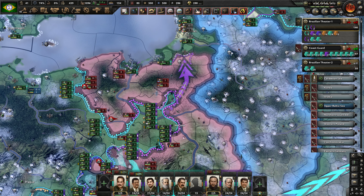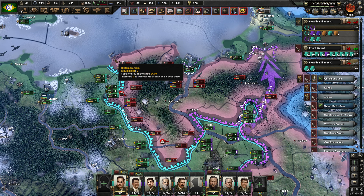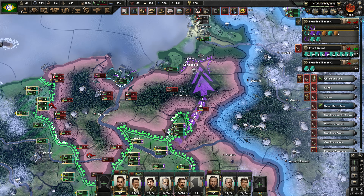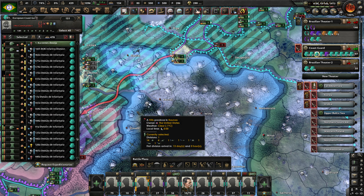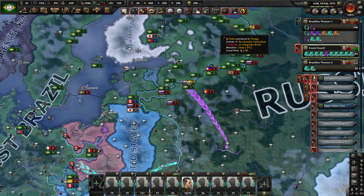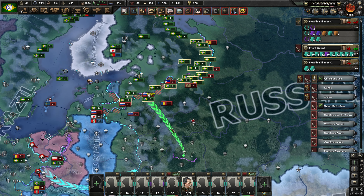We've got a few things going on here. We're trying to spearhead through here and encircle all of these guys. Now, keep in mind there is a naval base here — it's a level 8 naval base — so this is not going to completely cut them off. What it is going to do is, hopefully, let us link all of this up.